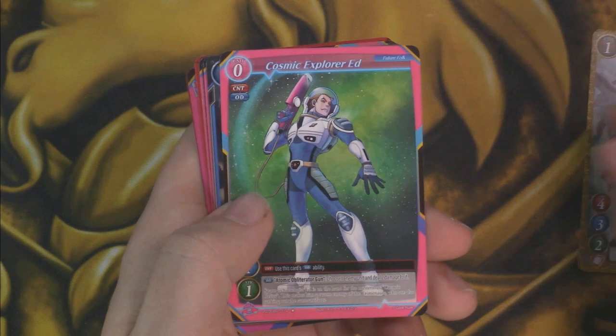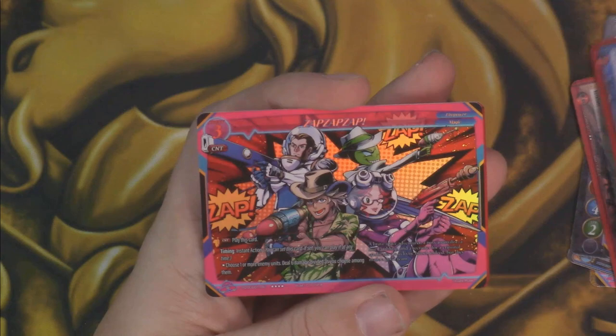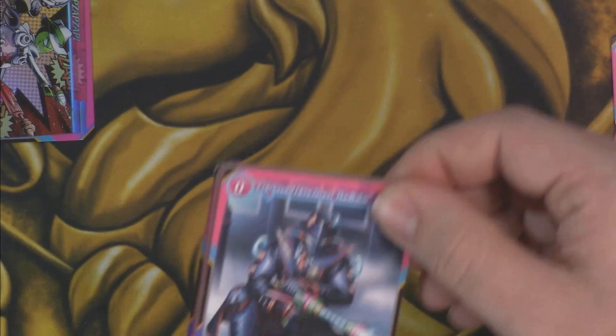Moving right along. Dark Knight Delthor, Cosmic Explorer Ed, Lycanthrope Alpha, Unexpected Wormhole — just what's going on? Vala, Volatile Space Mimic, Mortals Ends, Supernatural Citizens Act. Zap Zap Zap — there's our first four-star, it looks good. And then we got a Mr. Obsolete as a two-star, so parallel rare I think is what that's called. We got our first four-star there with Zap Zap Zap.